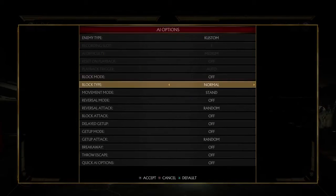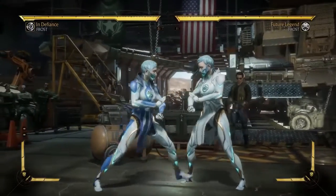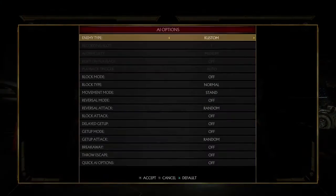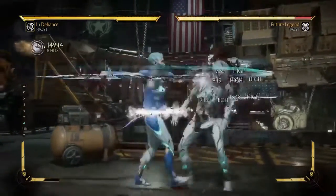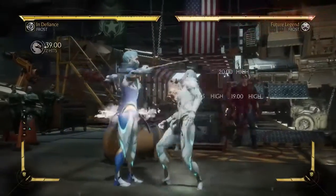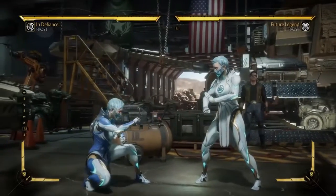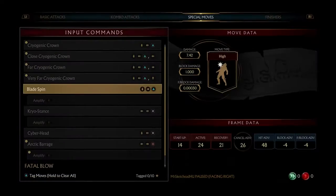One thing you want to test out — I'm always concerned with these moves in NRS games. If you've played Injustice 2, you know why. Injustice 2 initially had a wonderful character named Aquaman who had a similar move with his trident and he would literally do that much damage in chip if your opponent was blocking. It was absolutely ridiculous, but it looks like they had the sense to tone that down.